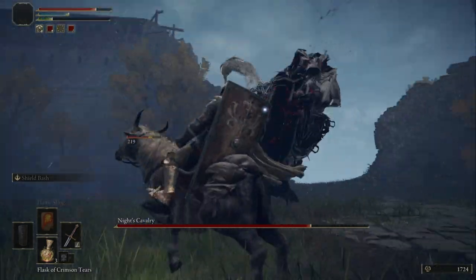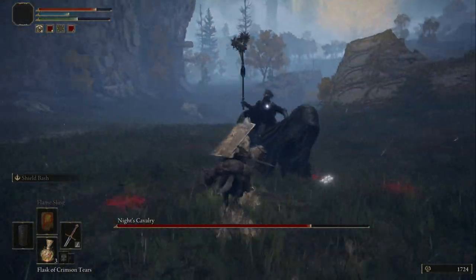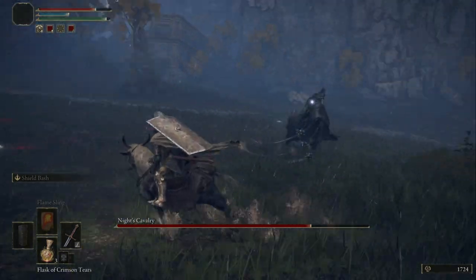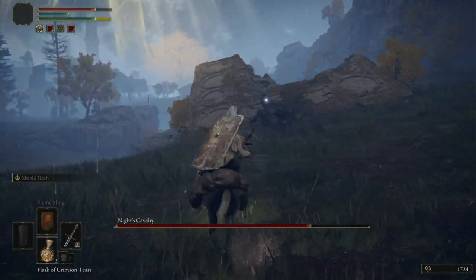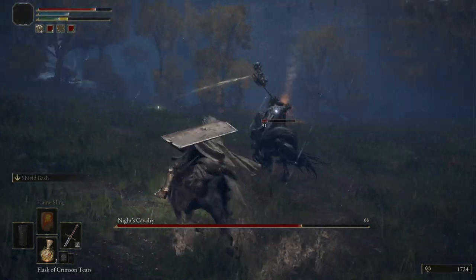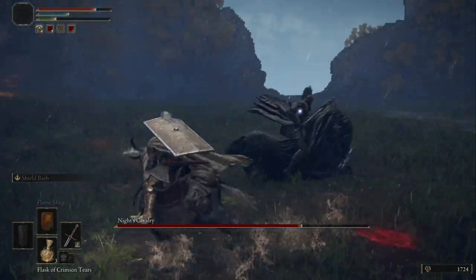Don't forget that you can hit the B button and hold it down to get a charge from your steed and get out of the situation quickly. I like to stay locked on to him because this is pretty fast-moving combat, since both of you are going to be mounted. Staying locked on lets me see where he's at at all times, create some distance, and charge in to attack when I want.